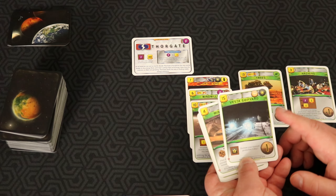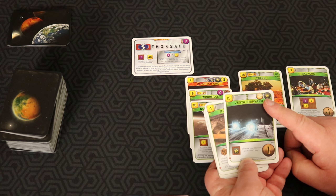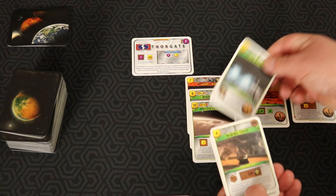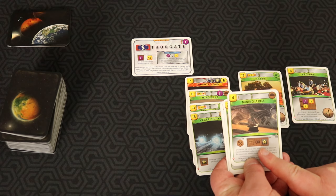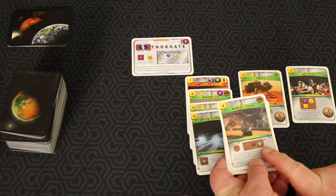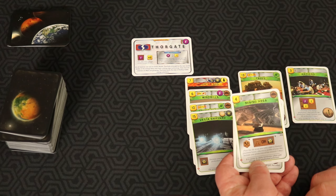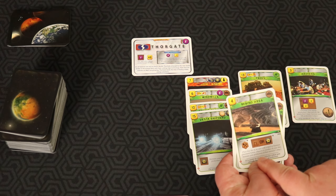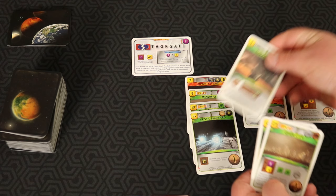Vesta Shipyard is a great card — it's inexpensive, has titanium production, and counts as a Jupiter. Jupiter cards are really good because you can use them to fuel other point generation cards. Mining Area — same idea. If you place it on a steel or titanium spot, you'll produce one or the other. Tile placement cards are usually pretty decent, though this one requires adjacency to another of your tiles. It goes into the keep category.